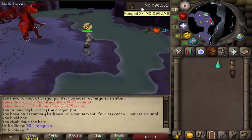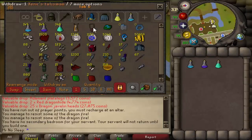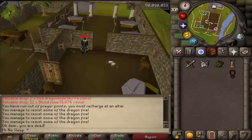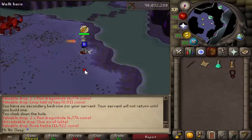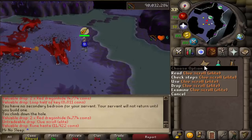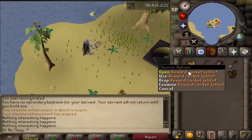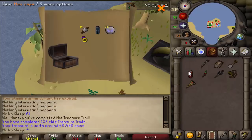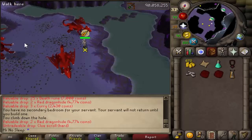I also hit 90 million range XP during this video. The Dragon Hunter Crossbow has been a blessing across these past couple of videos — it's currently priced at 180 million and I bought it at 130 mil. The day I bought it I told myself it was way overpriced, but a month later I was definitely wrong. That said, the bow is a lot of money, and that is a downside of Brutal Black and Brutal Red Dragons — the required items to kill them efficiently are very expensive.